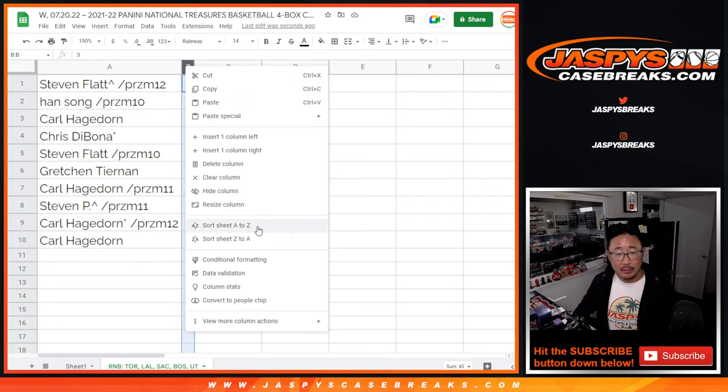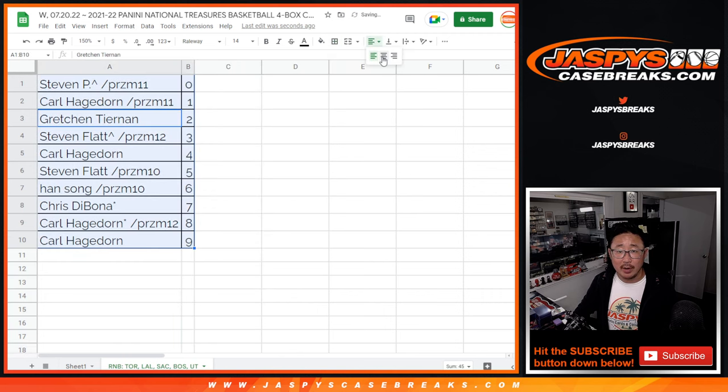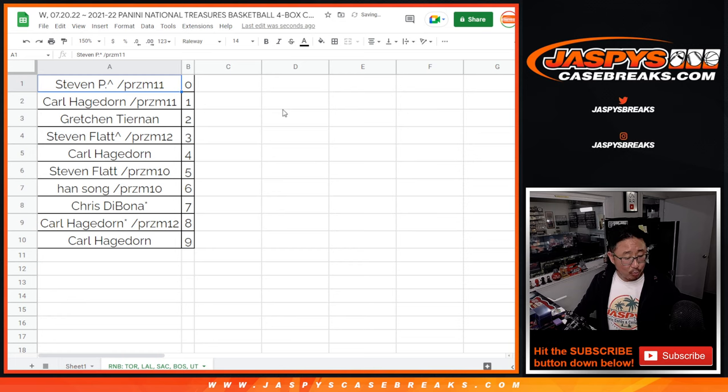Let's sort by column A, A through Z, numerically. And we'll see you in the next video for the break. Jaspi's Case Breaks dot com.